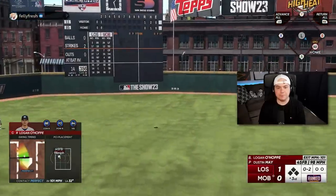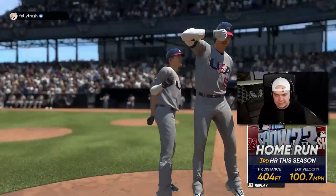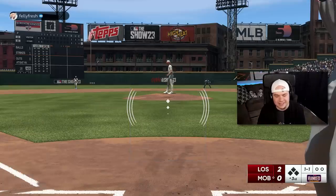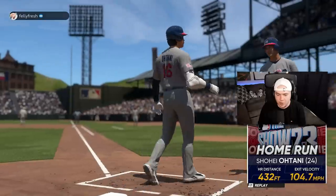Logan O'Hoppe — perfect, perfect bomb. Dude, I can't even tell you how sad I am that Logan O'Hoppe got injured, man. He was such a good piece for this team. Ohtani, 432 feet. The Angels are going crazy today. And just like that, Chris Bryant is on deck.